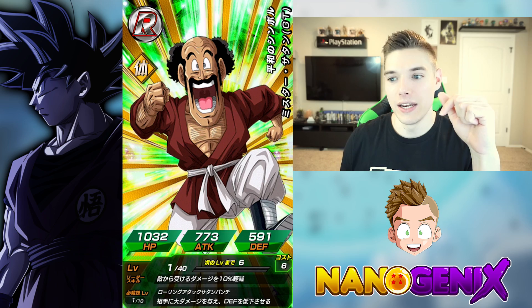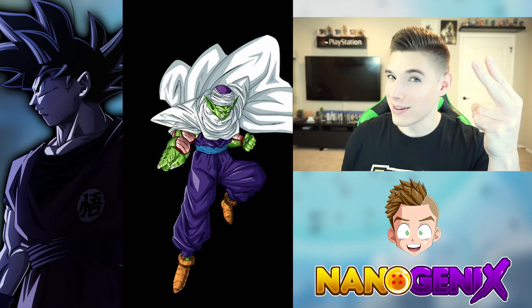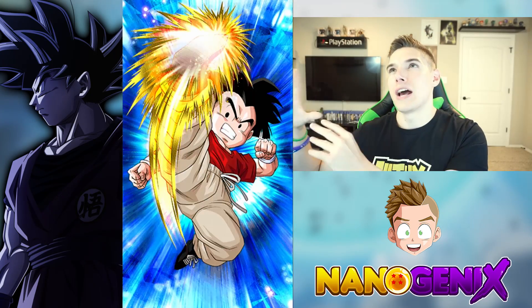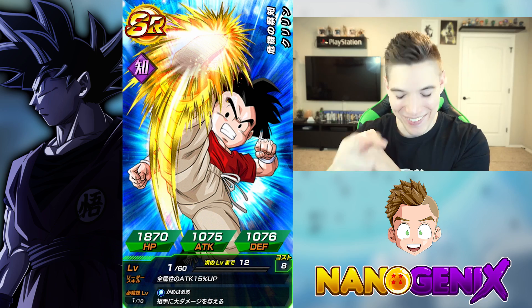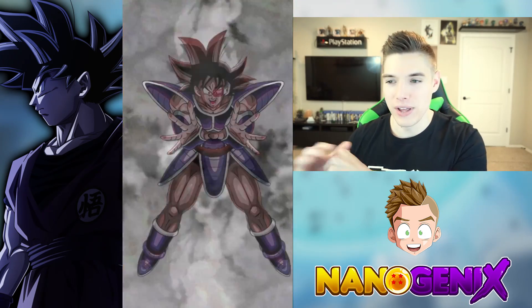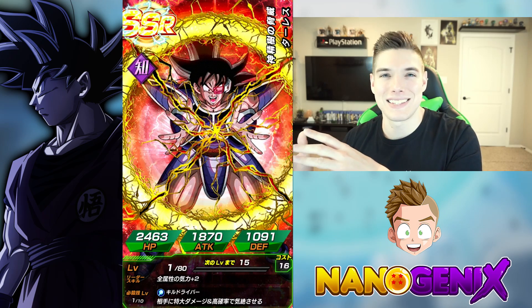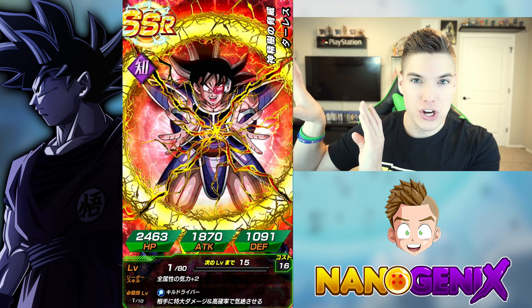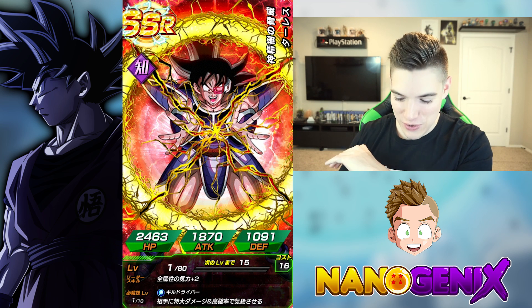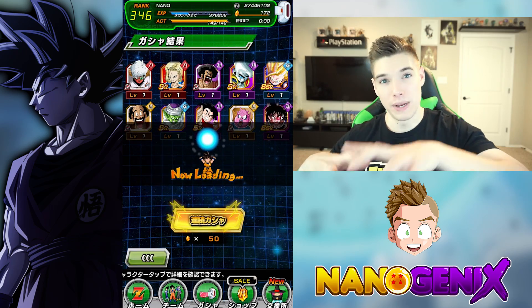With that pull, I need either an LR Bardock, LR Trunks, or one more Majin Vegeta, and then I can have another 100% unfeatured LR sitting there with my beautiful 100% LR Goku Black and Zamasu. It's not the same as the LR Vegeta or LR Gogeta that have had more featured banner appearances - I think they still put eight SSRs with them but it's still less than these banners.